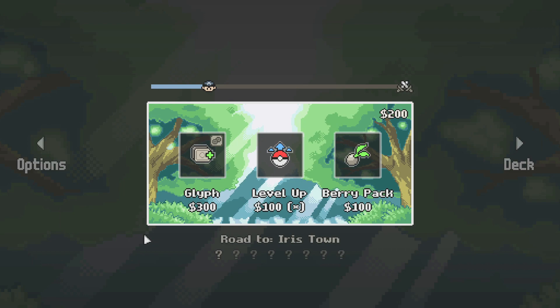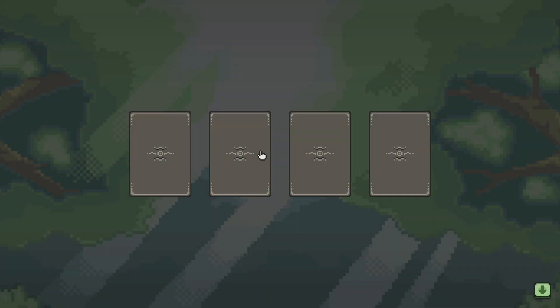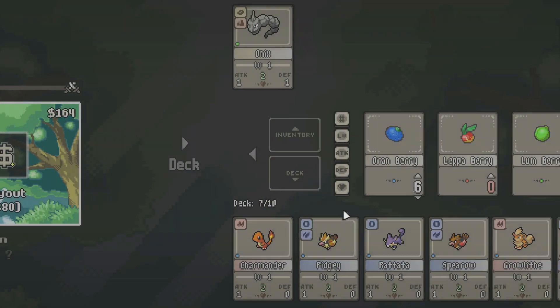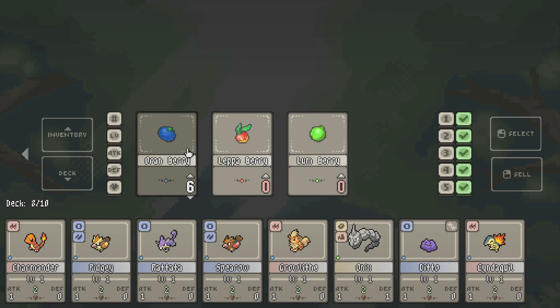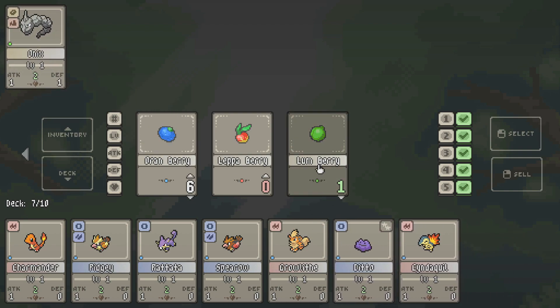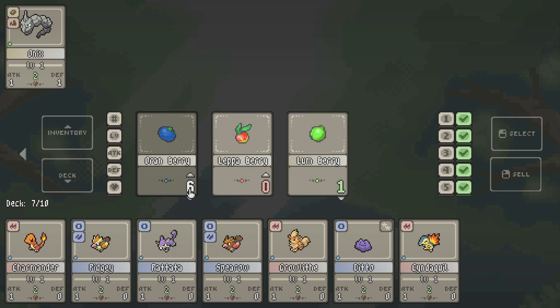A berry pack, a Glyph, or a level up. Interesting. I think we go with a berry pack. Maybe we do kind of go on a little adventure here. Let's go with a berry pack. Leppa? Lum? There we go, we got a Lum. We needed that. Now let's put that in there. Should we be doing that though? If we draw a Lum Berry, we're kind of screwed. I feel like you should have Lum decks — like the deck should be based on the berry, pretty much.